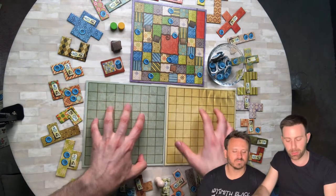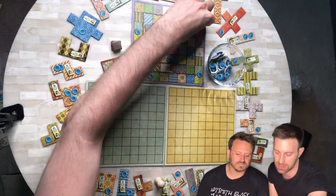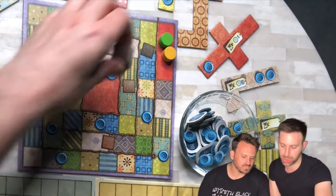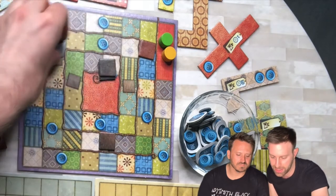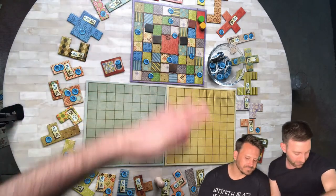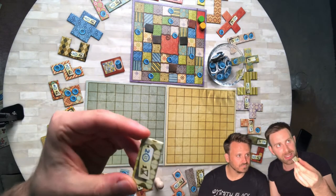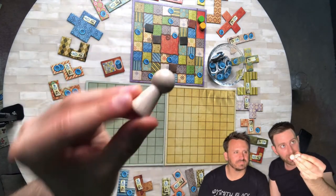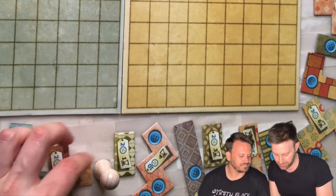These are our individual quilt boards. I'm going to be green and Brandon's going to be yellow. Here are our time tokens — you're going to take your time tokens and put them on the start space on the time board. You'll notice that there are five different special patch areas on this time board, so you just place those there. When a player reaches that area, they get to take that special patch, which is really helpful for filling in just little gaps in your board.